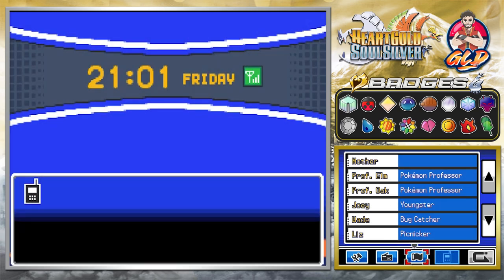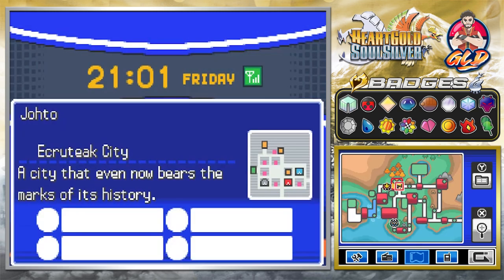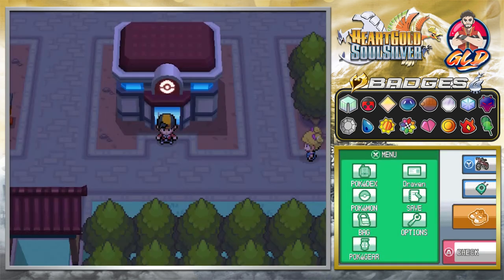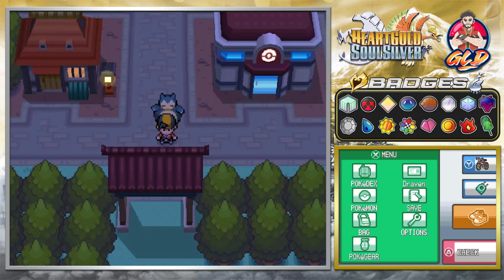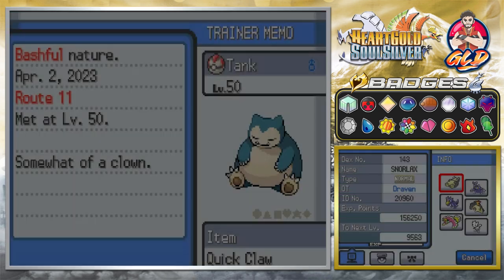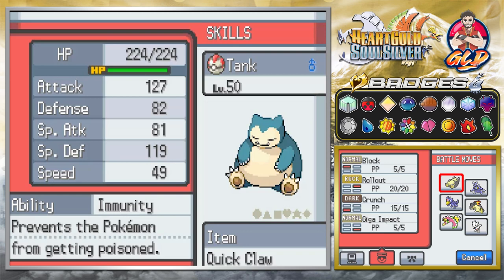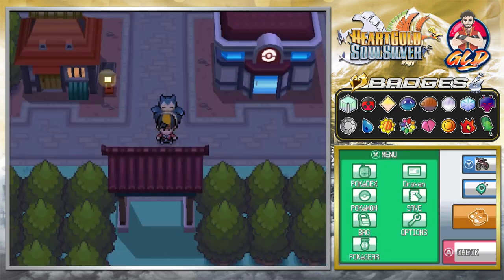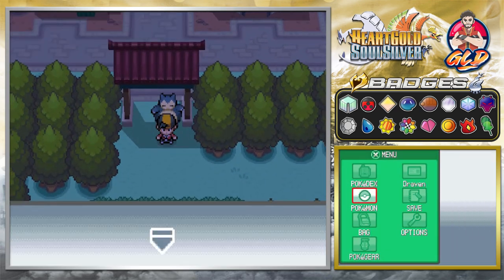All you need to do now is go straight to the map and you will see that the legendary dogs are going to be close by. You have to go in and out of Mahogany Town or Ecruteak City in order for these dogs to come by and be caught. I have Snorlax at level 50 — it does have the move Mean Look, and I equipped it with a Quick Claw. We're going down to Route 37.